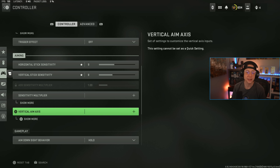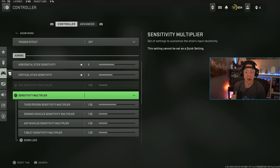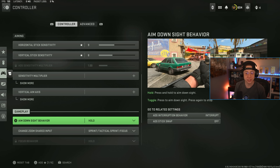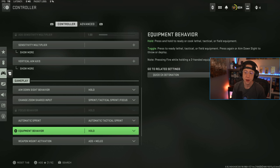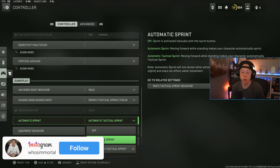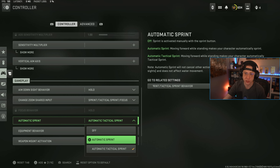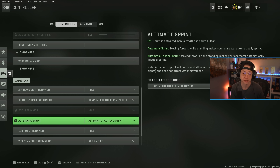Sensitivity multipliers and vertical aim axis — I don't mess with any of that. ADS behavior is obviously going to be on Hold. I like to have change input on my left thumbstick but that's preference-based. Automatic sprint — I'm still running ATS. Some players prefer straight-up automatic sprint so you're not getting a full tac-sprint and hurting your sprint-to-fire. For me ATS saves my thumbstick and makes gameplay transitions smoother, even with the slightly slower tac-sprint to fire.